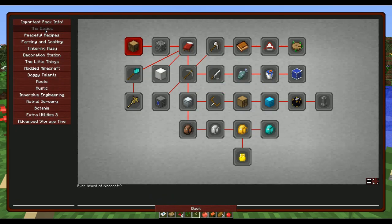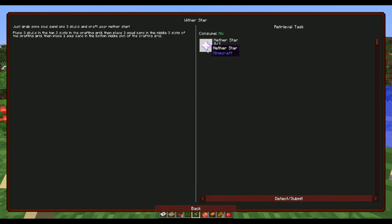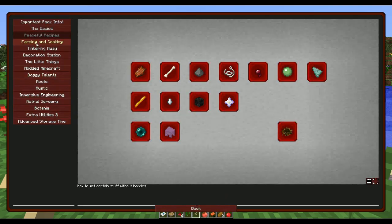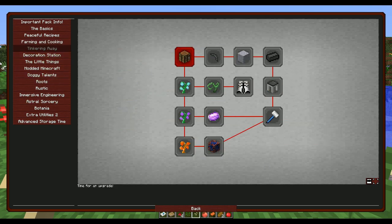Let's go into the Basics section of the quest book. There are Peaceful Recipes - since you're on peaceful there are no mobs to kill, so there are alternative recipes. For example, to get a Nether Star you use soul sand and three skulls to craft it. There's also Farming and Cooking with tea, corn, and more. And Tinkering - a section for Tinker's Construct.